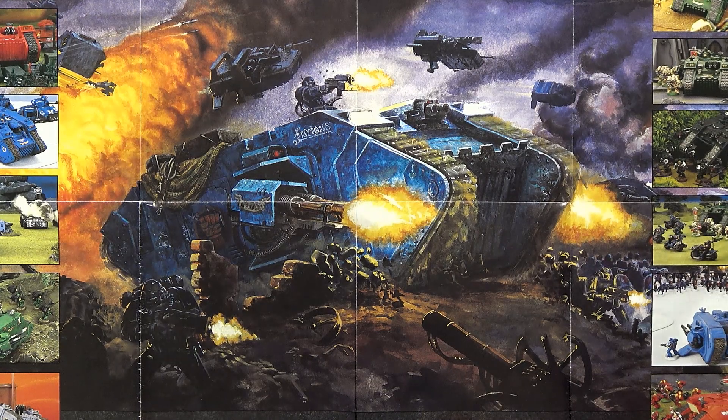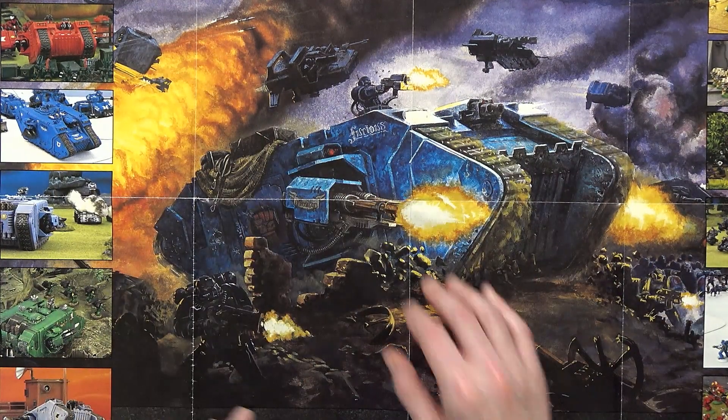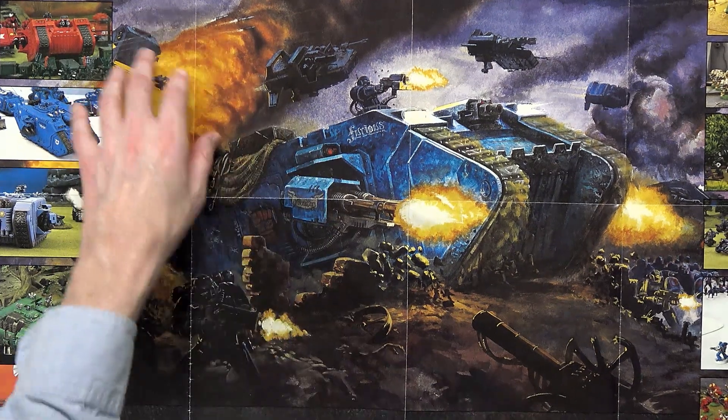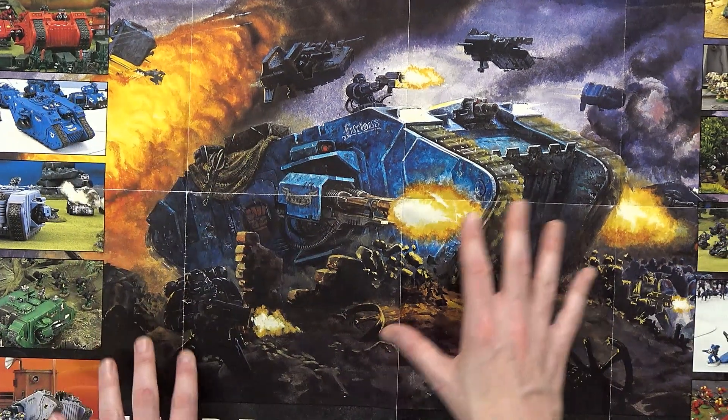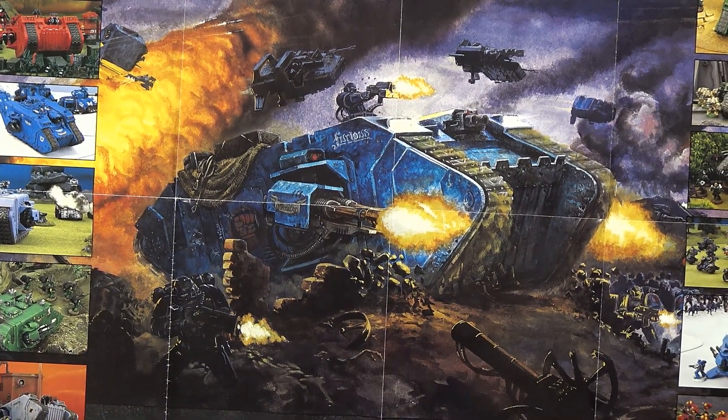People complain about GW prices, but sometimes they're on point, sometimes they're not. The illustration on the back is amazing — Crimson Fists just doing their thing right there. Landspeeders, Thunderhawks — all the great artwork. You've probably seen this piece of art before, but you might not have known that was the actual box art when it first came out.